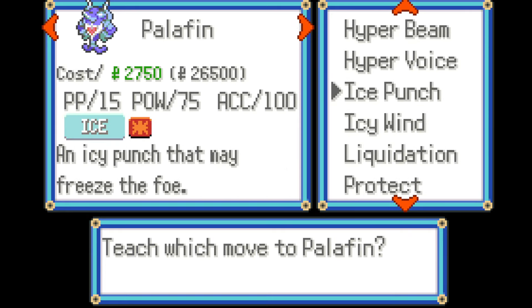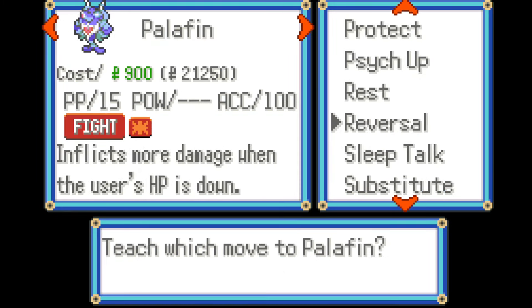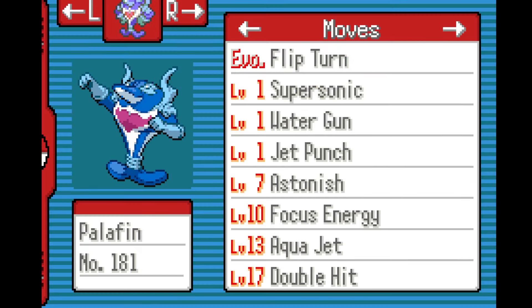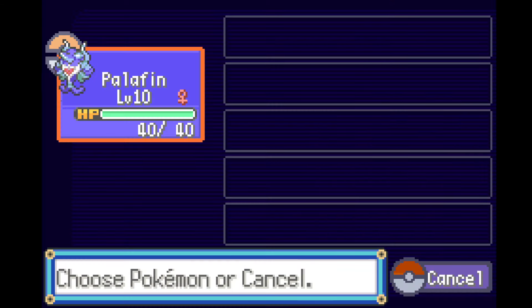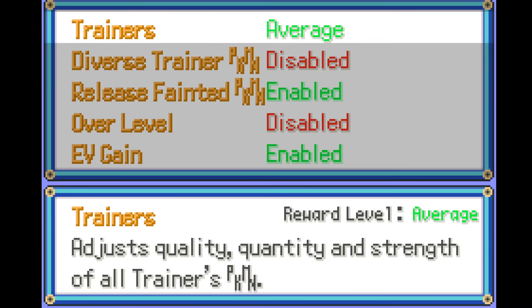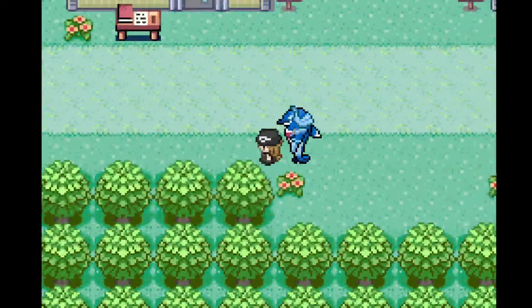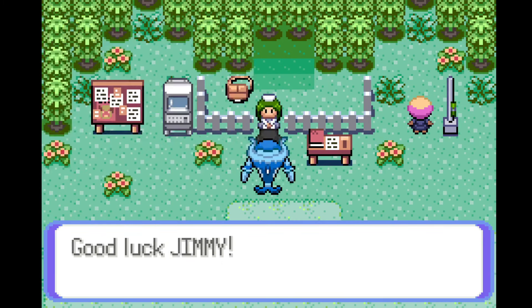Do we want anything else? Ice Punch wouldn't be bad, Liquidation... but if you just do this, I feel like that's a pretty good set. The only other thing would be like Sub because we don't have Bulk Up right now - I don't think Sub is as needed. Okay, that's cool, you can check stuff that way. This will be the set we go in with - a good set for just an offensive attacker. I'm going to disable EV gain just because I hate having to worry about it, it's very annoying. So we're gonna start a new run starting with Palafin hero form!